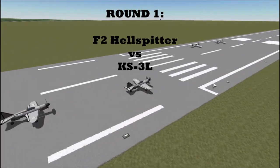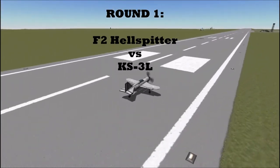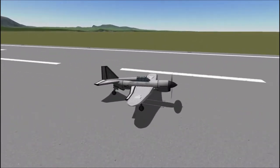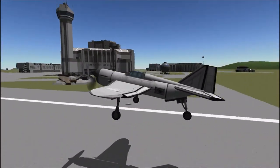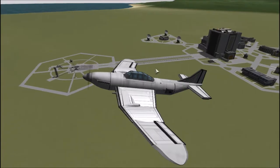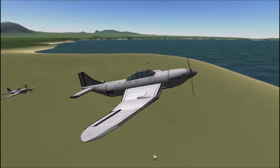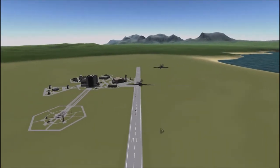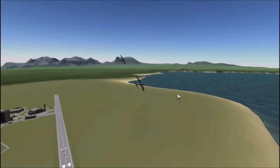Right off the bat we have the F2 Hospiter versus the KS3L. The F2 Hospiter is the design by my brother, and I've got to say it makes for an excellent energy fighter, even if it is a bit on the small side. Whereas the KS3L, as you can see here, is a much larger craft with a much larger wingspan, and as a result it has amazing turning capabilities.